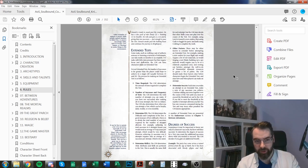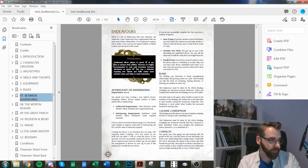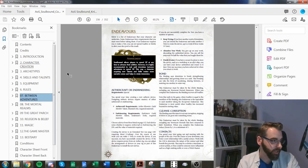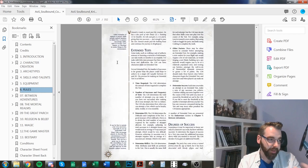Examples of extended tests are in the between-adventures chapter — crafting, engineering, installing runes. For crafting, you make three Mind plus Crafting tests, and the difficulty is determined by the piece of equipment you're trying to make, as listed in the equipment chapter.